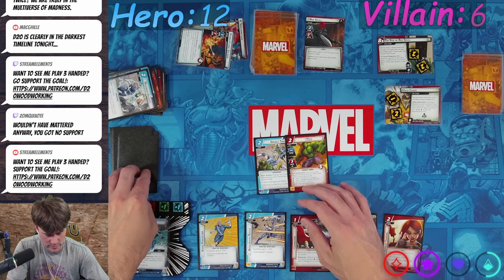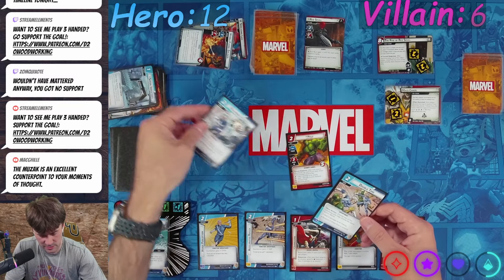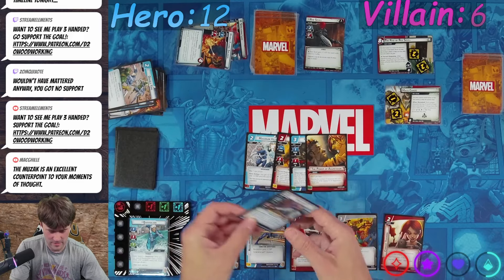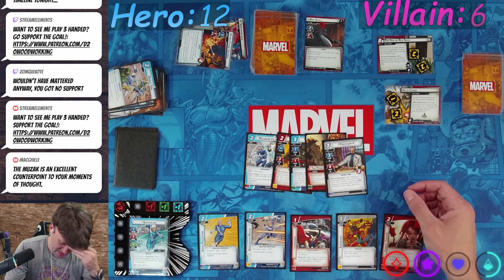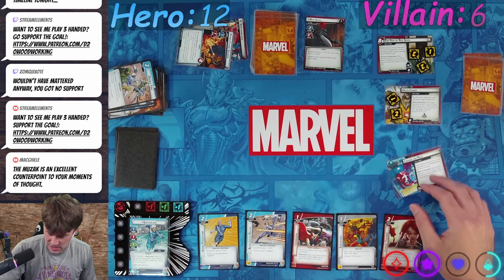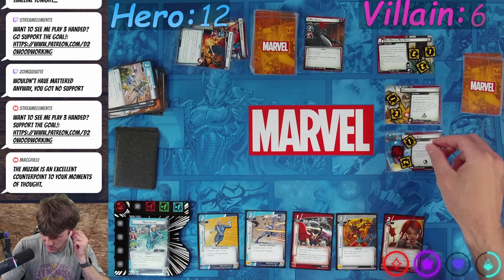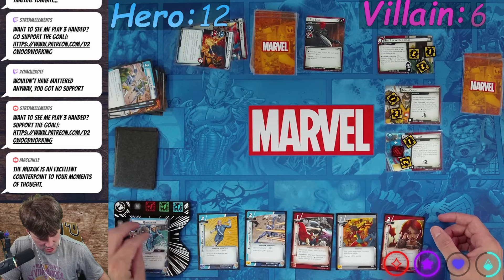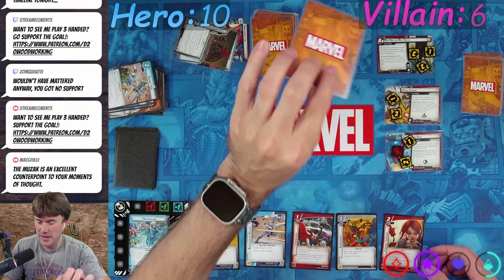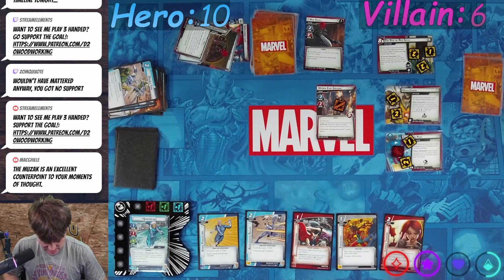Wait, let's do Double Time — do Maximum Velocity instead. Two, three, four, five. One goes onto here. The next side scheme is Sensor the Past. When defeated, that's actually a nice one to get right now so we can deal with that. He's gonna attack us — we're gonna exhaust for two defense against his two. Two damage to us. We ready up with our ability. Bad card is Hydra Extra Soldier that comes in with tough.